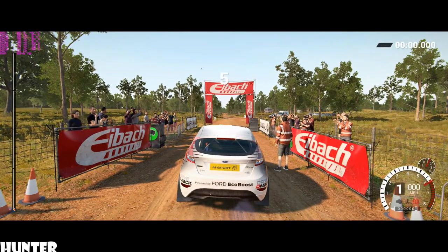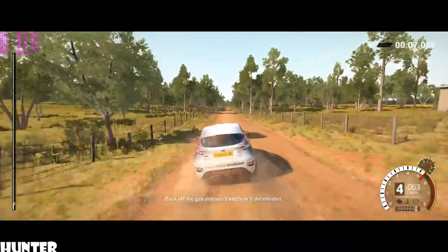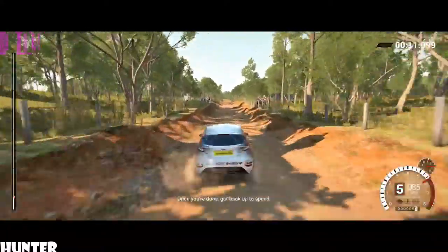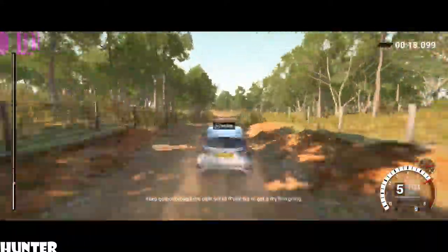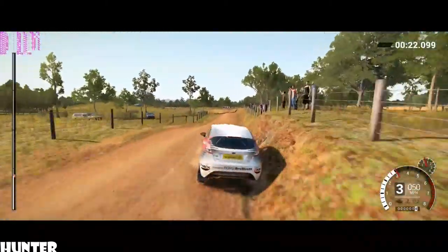5, 4, 3, 2, 1. Go. So let's get a feel for how the car slows down. Back off the gas, and you'll see how it decelerates. Once you're done, get back up to speed. We've got a corner coming up. Use your brakes this time to slow down the car, and then turn into the corner smoothly. Keep going through the next set of turns. Try to get a rhythm going.